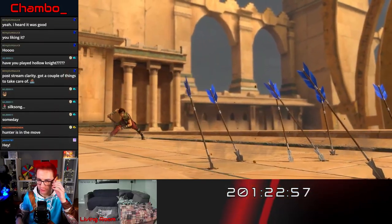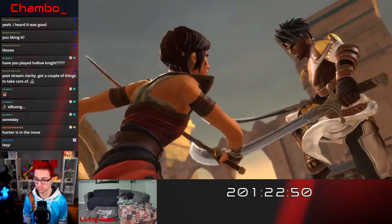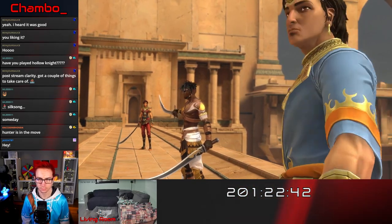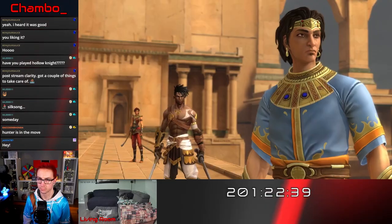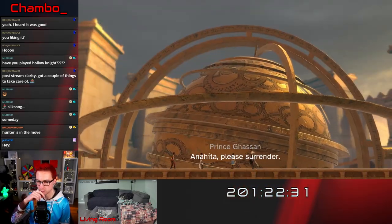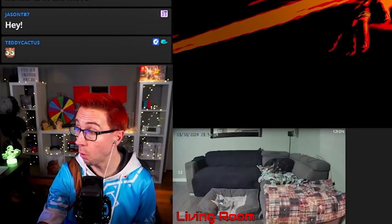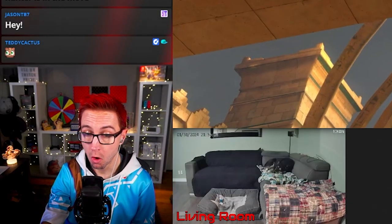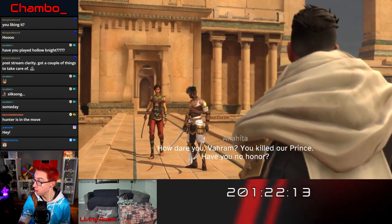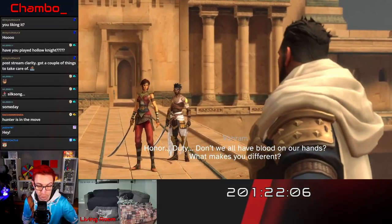So she was kind of on our side — she's our sparring partner — and then she just like flipped. Sargon, listen to me. Hassan is coming with me. Step aside, Sargon. I'll deal with this. Thank you, Varum. Anahita, please surrender. Varum? What? Anahita, what are you hiding? How dare you, Varum? You killed Arpreet! I did not see that happening. What?